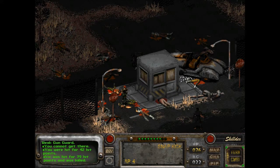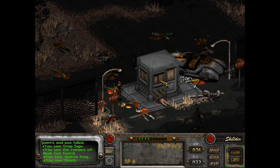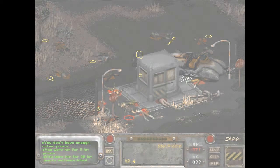Oh my god. Vic was hit and killed? Can I get inside the shack? He was killed just like that. I cannot get there. Not Vic. Not Vic. 88 hit points. Yeah, that's the end of that.